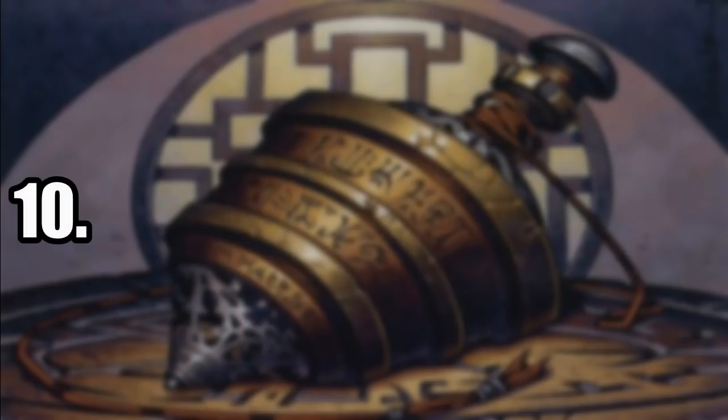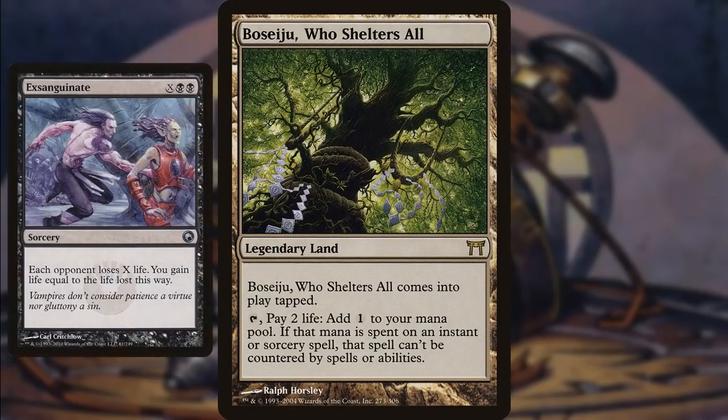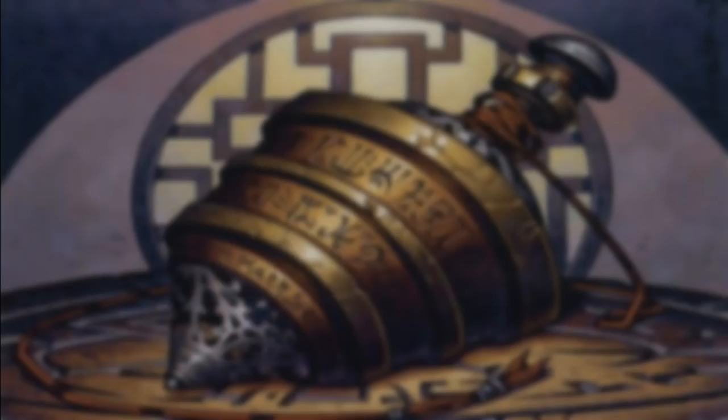At number 10, Basiru, Who Shelters All. This was one of the cards I experimented with earlier on, because when I first started playing the game I ran into a bunch of counterspells and hated it. If I'm playing a commander deck that doesn't have as much interaction and I don't have as many ways to respond to my opponents, I at least don't want them to counter everything I have. So if I can protect an instant or sorcery — and I really need an Exsanguinate to go off — this is well worth it. It does come into play tapped, so it is a little bit slower, but if you don't have any ways to counter your opponent's counterspells, this is a perfect card.